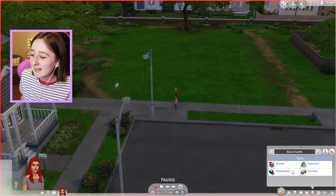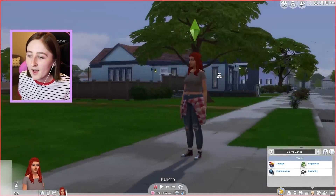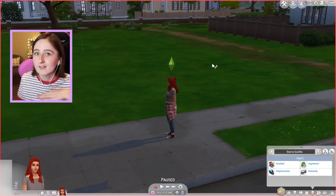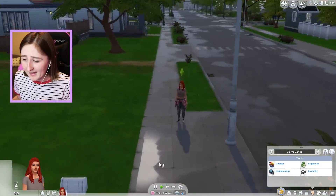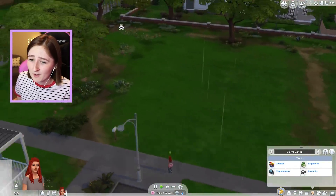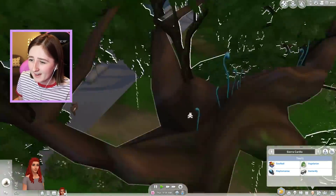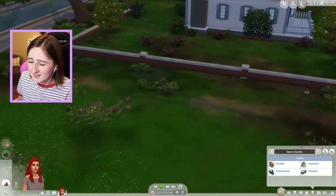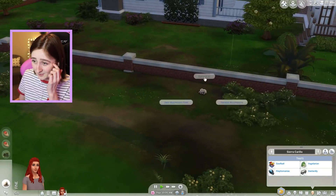I've given my Sim the kleptomaniac trait, the goofball trait, and the vegetarian trait, because I think it'll be fun for her to steal things for money and live the dream. Without further ado, let's just sim for a second, because we need to have enough money to buy ourselves some shelter for the night. So I'm just gonna go harvest some randoms, do some collecting, maybe go work on our mischief skill a little bit so I can start stealing things from my friends.